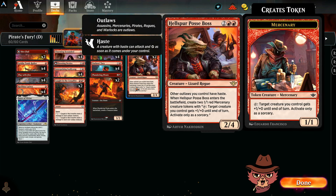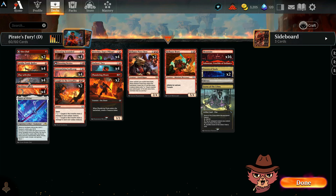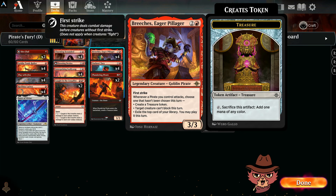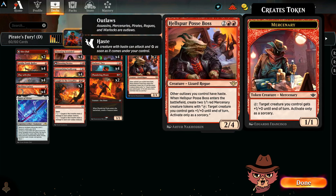The top end of the build is rocking a couple Hellspur Posse Boss — a four-mana 2/4 where other outlaws you control have haste. When it enters the battlefield, create two 1/1 red Mercenary tokens with the ability to tap and give a target creature plus one until end of turn, activate only as a sorcery. What's really neat about the mercenaries is we can tap them down to put extra power onto cards like Reckless Lackey or other first-strike creatures.